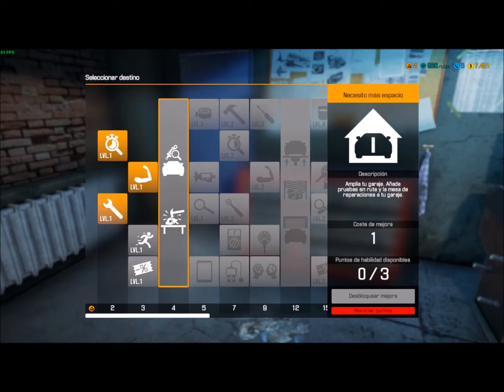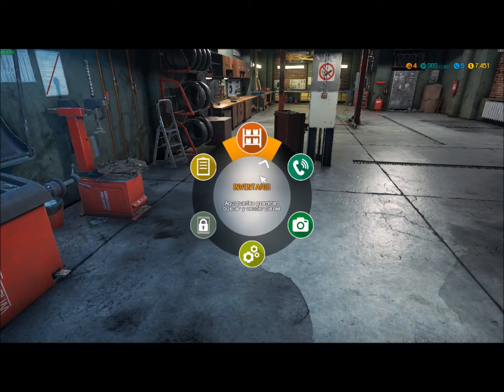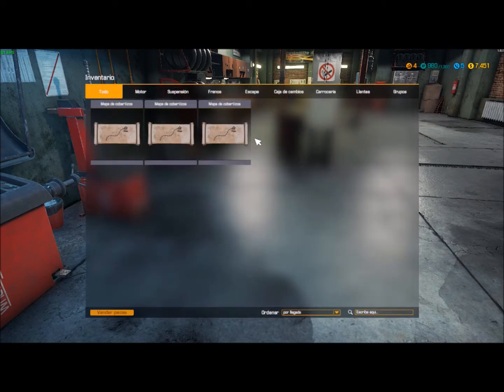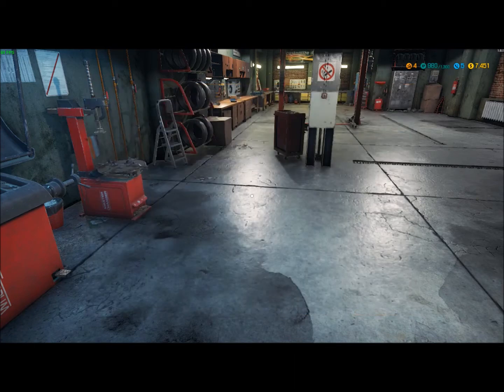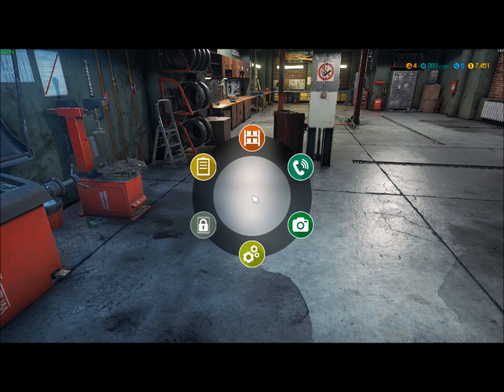Vamos a ver, salgo. Tengo tres mapas de cobertizo donde hay piezas y coches para reparar. Luego si se reparan se pueden vender o meter en el garaje.